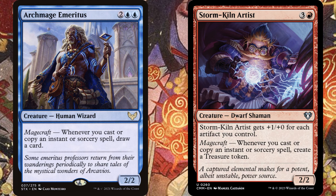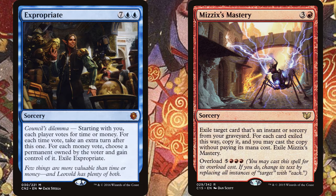Here are some common Spellslinger cards to give you an idea of what it is. Archmage Emeritus and Stormkill Artist — both of these have magecraft, so they give you value every time you cast or copy an instant or sorcery. To get the most out of these cards, you want to cast many instants and sorceries, so you want cheap spells and less massive ones. You might want some high-cost finishers like Expropriate or Mizix's Mastery, but a Spellslinger deck can really take advantage of cantrips.